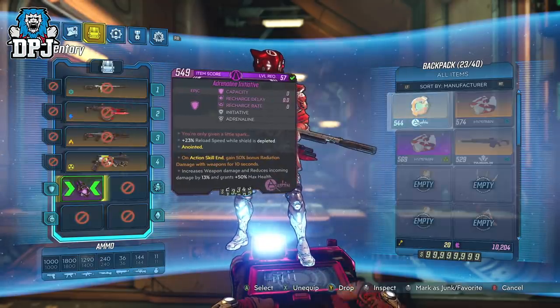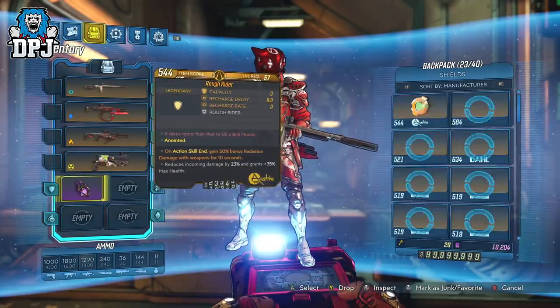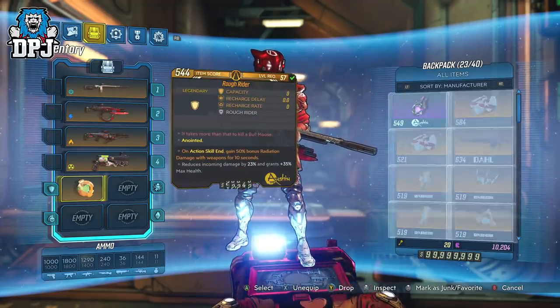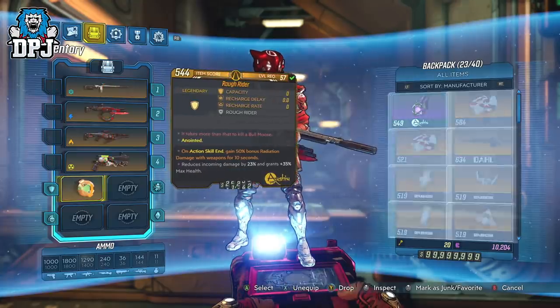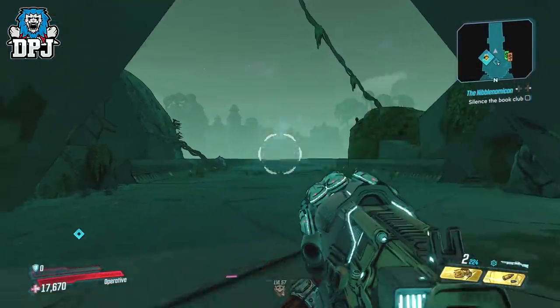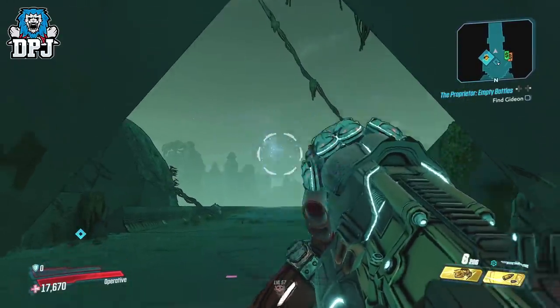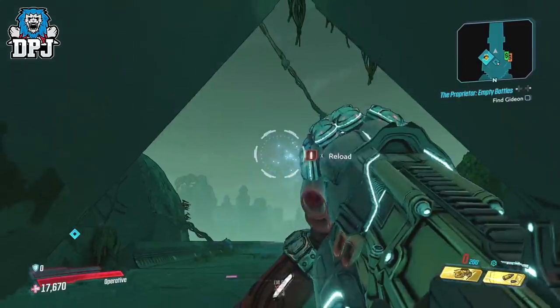By simply going into your inventory and switching the shield out for any other shield in the game, then switching back, doing this for a few minutes, it results in a reload so quick it's not even apparent with most weapons. In a previous video I wanted to test this and what it was capable of with a certain quick setup of items and what possible DPS we could cause.